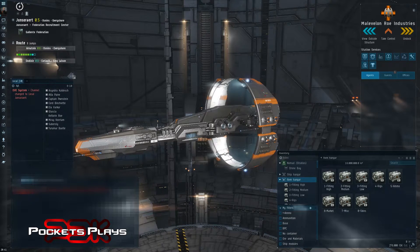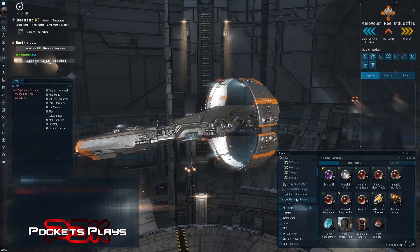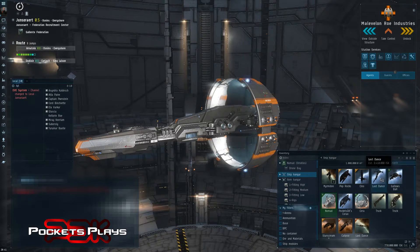Second thing you can do — if you know you own something but you don't know where it is. Obviously this is your inventory, which is local to the station you're in — whatever you have, or your ship itself. This doesn't tell me where that Caracal is. I have one here, but I know I have at least one more Caracal. Where is it? Let's search for the Caracal.